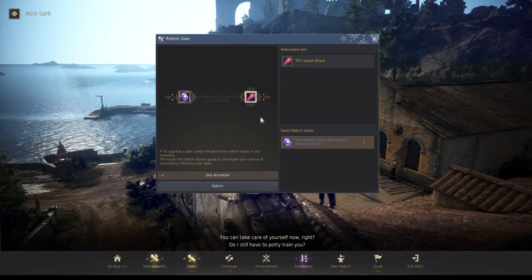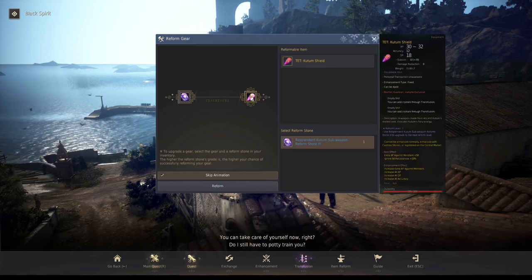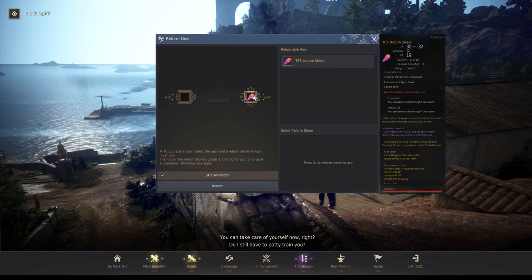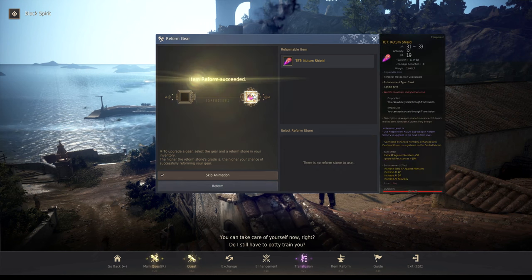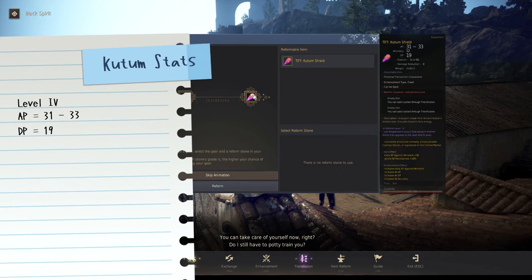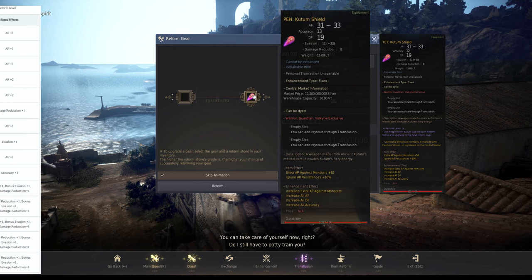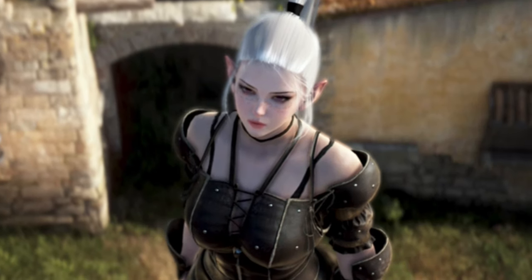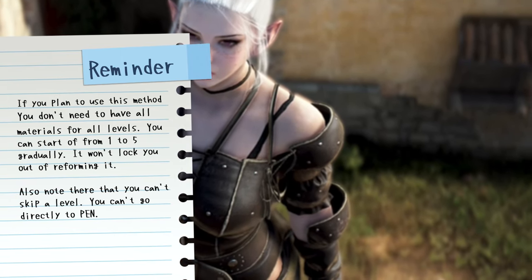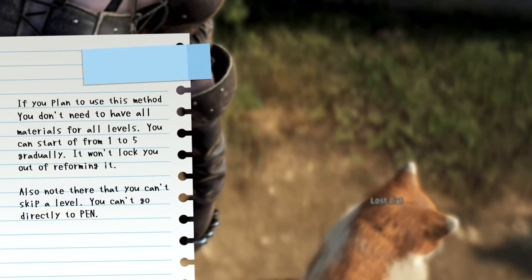You could gradually upgrade your weapons as you get the materials — you really don't have to wait until it's fully blown to PEN to enjoy the benefits. You'd see the stats increase with each reform, so DP goes up as well. We're now doing the fourth one and it's now 31/33, which is equivalent to the PEN stat except for the item effects. This is a cost saver — for example for Kutum or other weapons and gears, you can gradually go up to those levels, save up for PEN, and then do PEN. You can skip intermediate levels and go one to PEN, but you can also do it one by one.